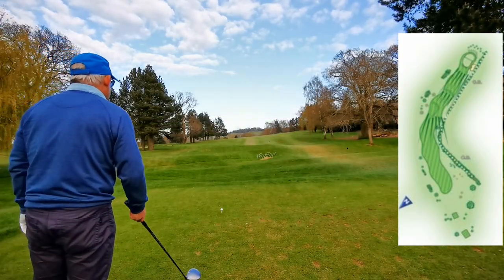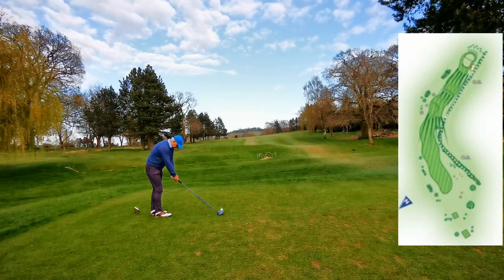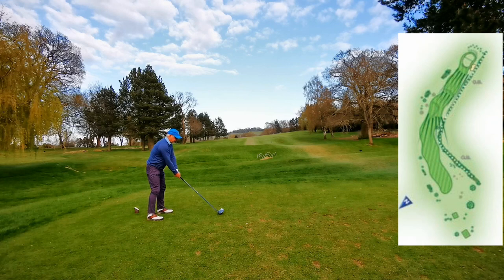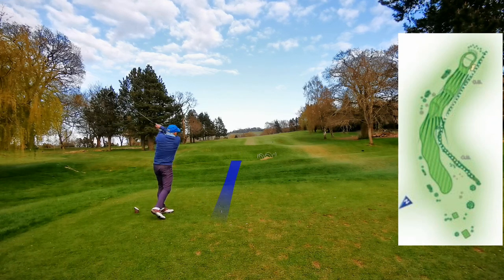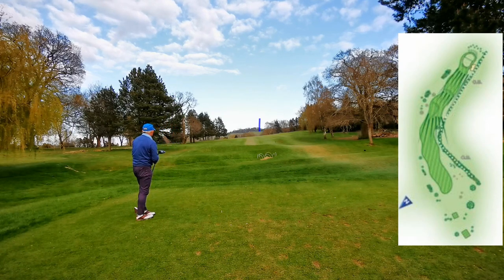If there's a cruel hole on this golf course, this is it — 90-degree dogleg to the right. As soon as your ball hits the ground it's getting further away from the hole, not closer to it, so you've got to try and drive as tight as you can to that corner.